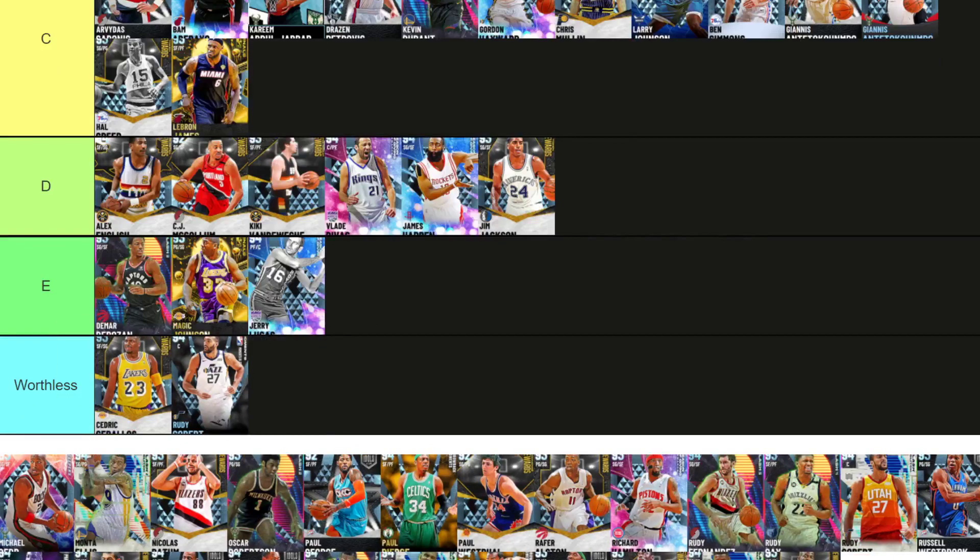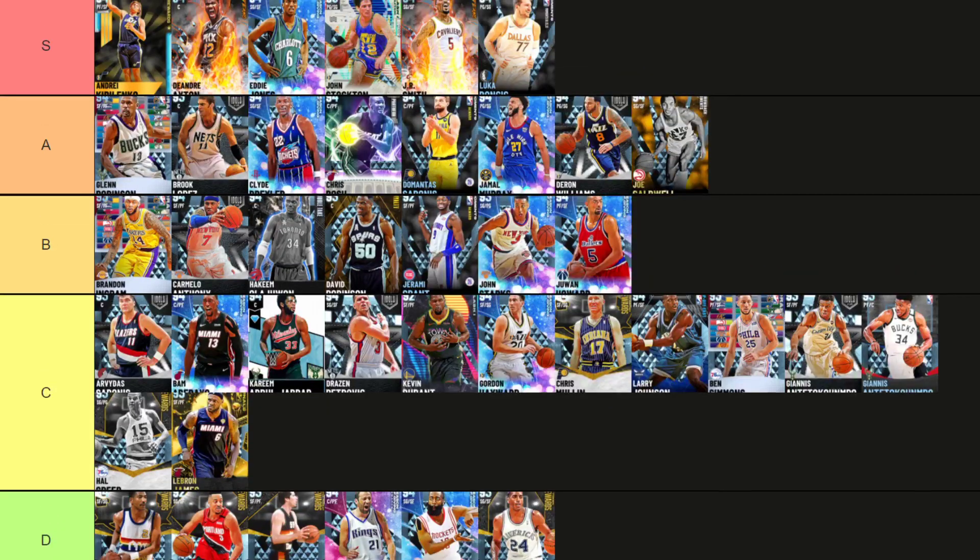Luka Doncic — get up into S tier. Base 29 on current gen, and Luka next gen is a beast. Doncic is a fantastic, fantastic player — really, really nice on both gens, especially if you clamp him up on current gen. One of the best point guards in the game in my opinion. I don't think he's quite Stockton level on current gen, but on next gen he's a lot better. And he is the guy that is keeping Jamal Murray out of S tier.